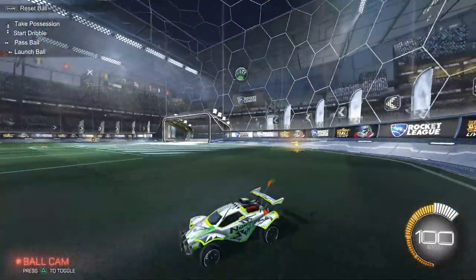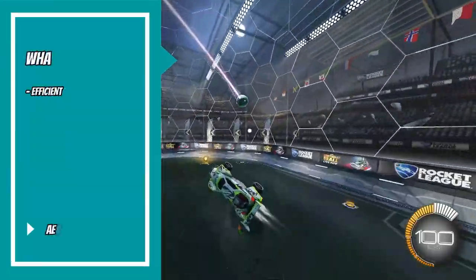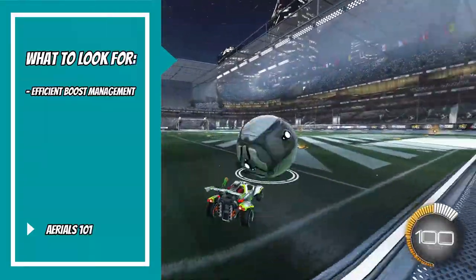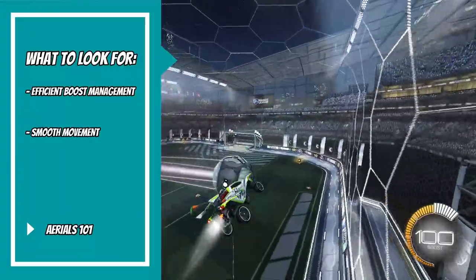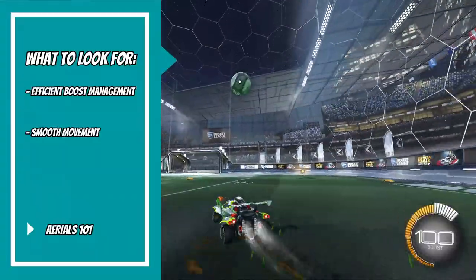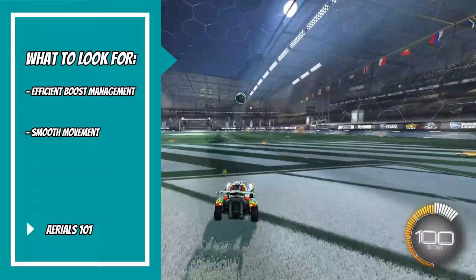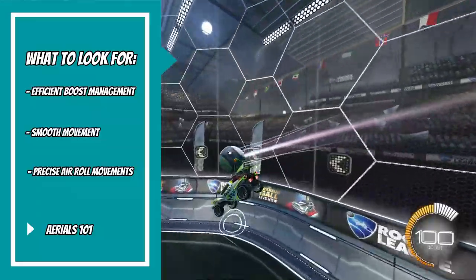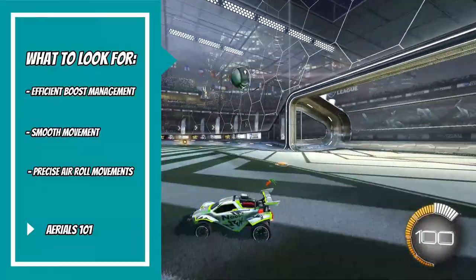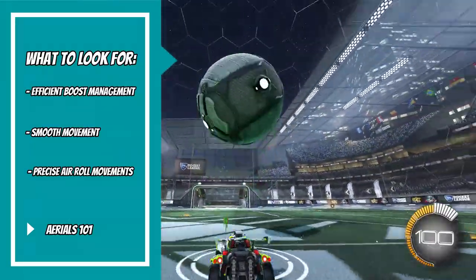There are some key components to look for to know that you're controlling your aerials correctly. That includes efficient boost management — knowing when to feather your boost and when to hold it down when aerialing. Next is smooth movement: a takeoff angle that allows you to hit the ball correctly and moving in one smooth motion, no flailing or doing weird loop-de-loops. And finally, precise air roll movements used with purpose — using air roll to position your car to either hit the ball in a certain way or for the quickest recovery.